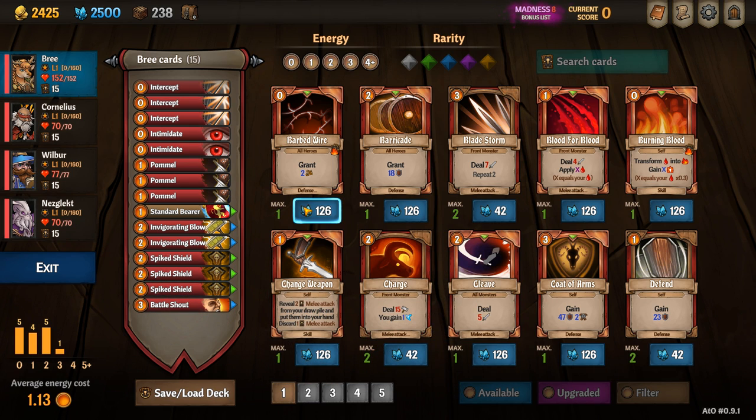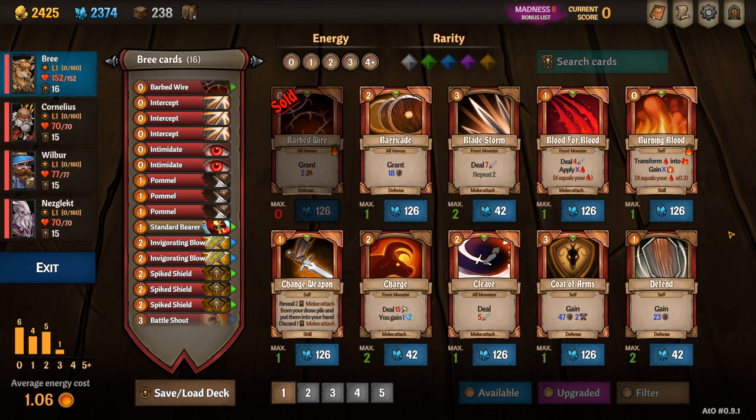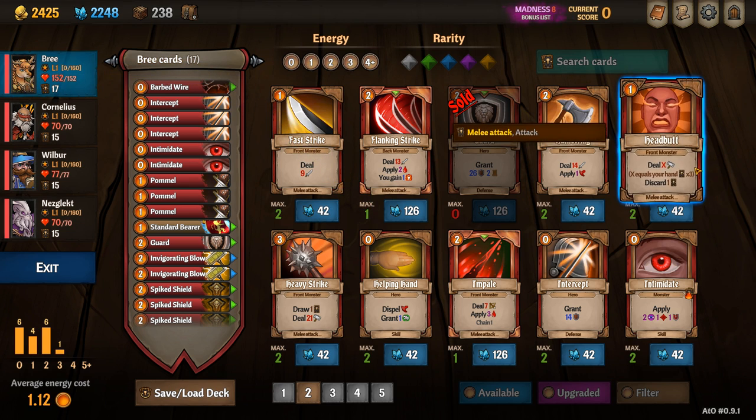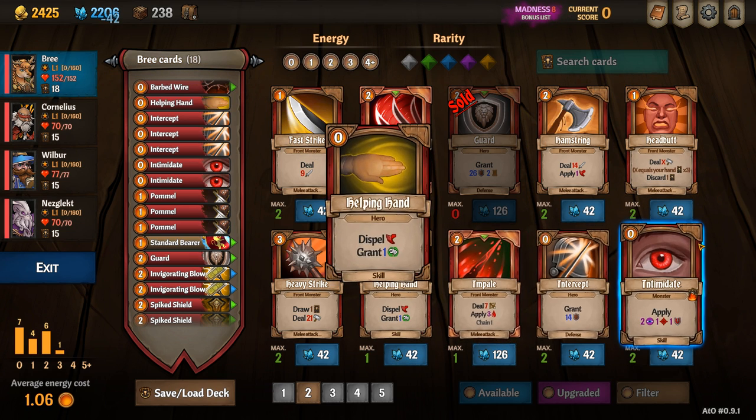When adding cards to Bree's deck, I like to add a barbed wire, a guard to make sure that I can keep on top of four to five stacks, a helping hand which is just a really helpful card for the team, and a repair armor.